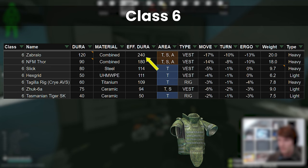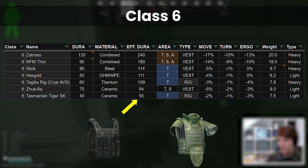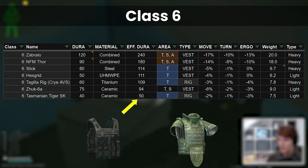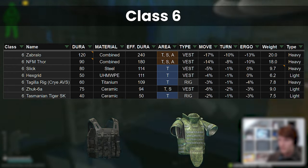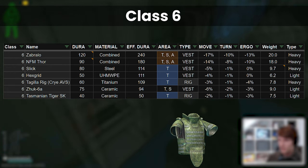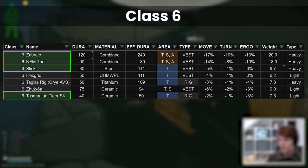At the top of the list we have the Zabralo with 240 effective durability and the Tasmanian Tiger SK rig at the bottom with only 50. This makes Class 6 the most differentiated when it comes to the range of protection depending on what you choose. One of the biggest problems with the Class 6 category though is that we can only access 4 of the armours out of the list.